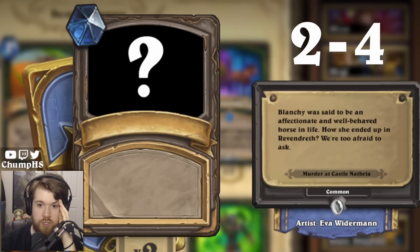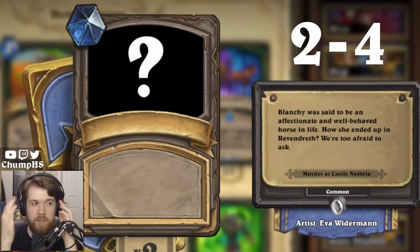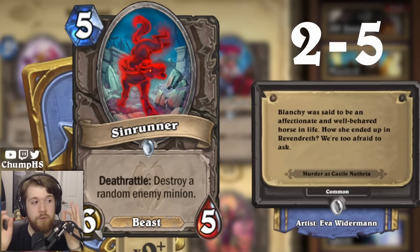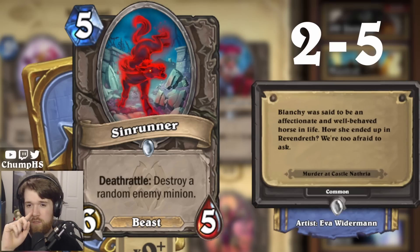'Blanchie was said to be an affectionate and well-behaved horse in life. How she ended up in Revendreth, they were too afraid to ask.' So it's a dead horse. What card is a dead horse? I'm totally drawing a blank — this is going to be some random neutral common probably. It was Sunrunner! I was literally just 10 minutes ago playing a deck with Sunrunner in it. To be fair, I didn't know Sunrunner was a horse — I thought it was some sort of monstrosity.